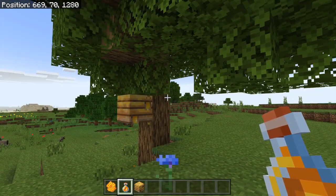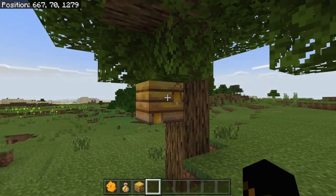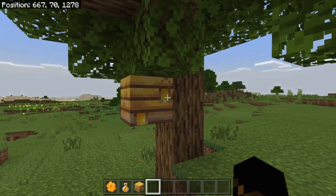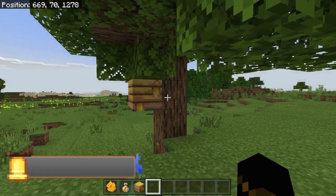First things first, if you're wanting to build a honey or a honeycomb farm, you need to find yourself some bees' nests. These things generate 5% of the time on world generation in a plains biome and a sunflower plains biome. Of course there are other biomes as well, but your best chance of finding them is in those biomes.